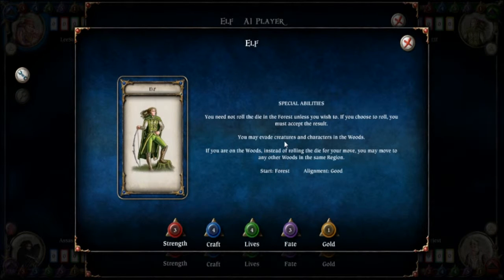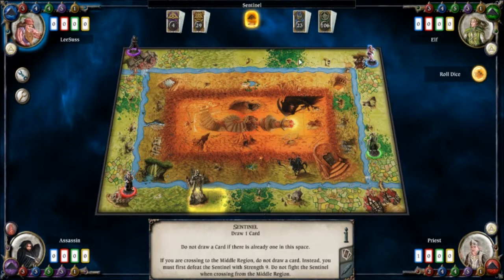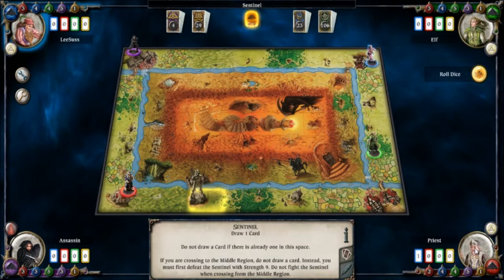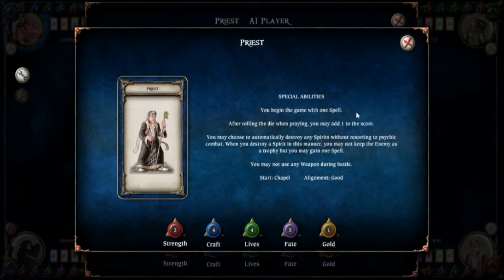When you're in the woods you can evade creatures, meaning you don't have to have a fight if you don't want to, and you can travel from place to place very easily. The elf can easily hop from square to square in the woods without rolling the dice. He also starts in the forest. We have the priest — I haven't played as the priest before. He has one spell; as a slightly magical creature he starts with a spell. When he's praying in some of the different places he can add one to the score to improve his chances.